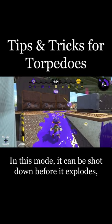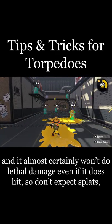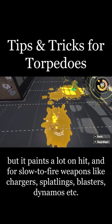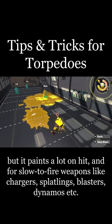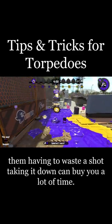In this mode, it can be shot down before it explodes, and it almost certainly won't do lethal damage even if it does hit, so don't expect splats. But it paints a lot on hit, and for slow-to-fire weapons like chargers, splatlings, blasters, dynamos, etc., having to waste a shot taking it down can buy you a lot of time.